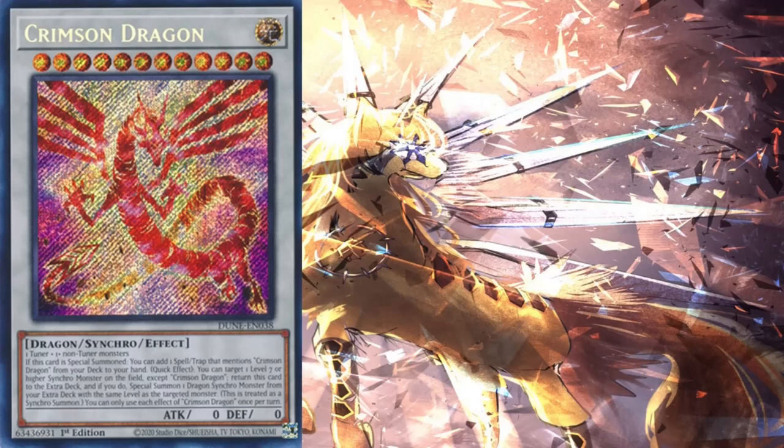First of all, the sound logic they do present is that Synchro 12s are hard to make. This is indeed true, and this is appropriate research has been done. Synchro 12s are hard to make, and with Crimson Dragon's effect, you have to do a Synchro 12 twice. While, yes, there are ways to cheat it out with Bish Balkin, it requires a lot of investment, a lot of time, and a lot of things.